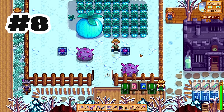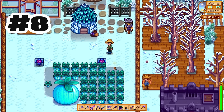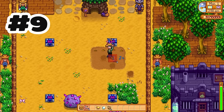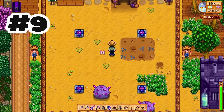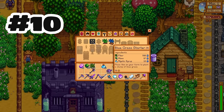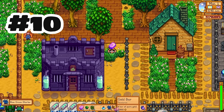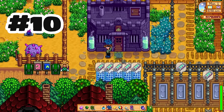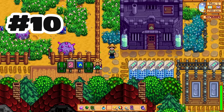However, speaking of giant crops, we have a new winter crop: powder melon. Finally, a large crop for winter, and it's only a seven-day growth time. We also have mixed flower seeds — they grow random flowers of the season they are planted in, which you can get from harvesting weeds, tilling, or Lewis's prize machine. The bluegrass starter is a brand new walnut room prize using 40 QI gems. It's just a different color and makes animals like you faster, so still very useful.